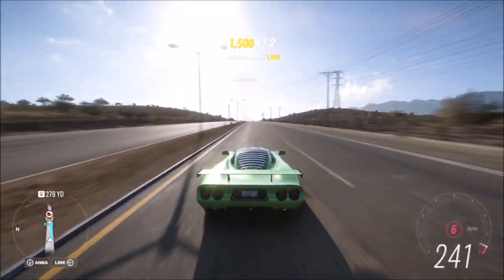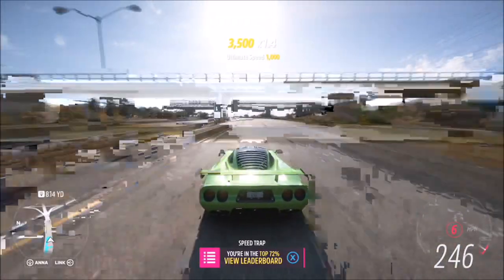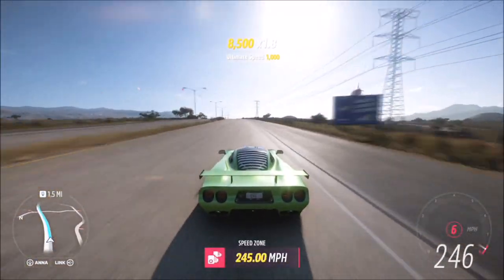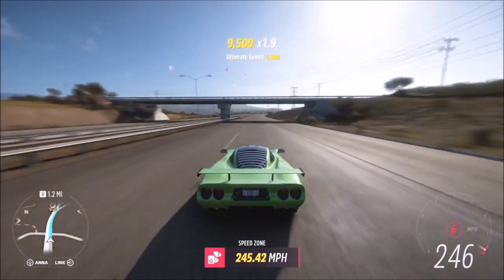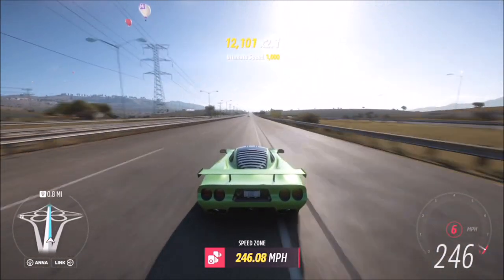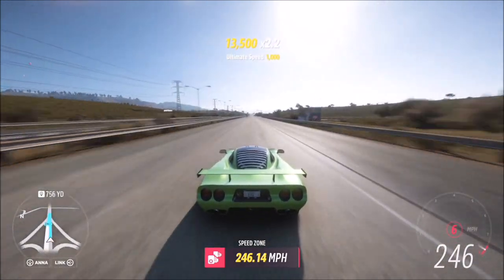Start off towards the speed trap following how it's set up in the challenge itself, then head over to the speed zone and complete that one. The challenge just says 'complete' — it does not say three-star — so it doesn't matter that the three-star score on this is 260 miles an hour. You could do them both at 100 miles an hour; that's still an achievable target.